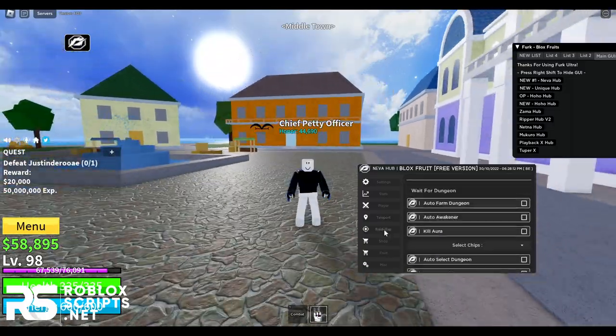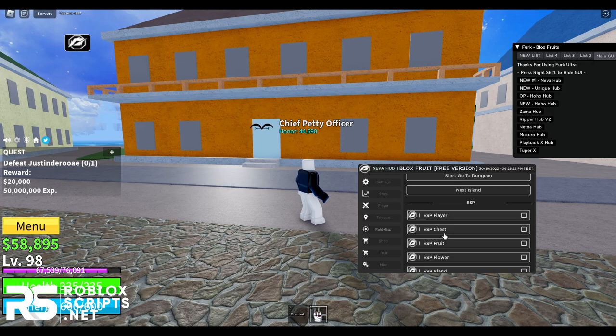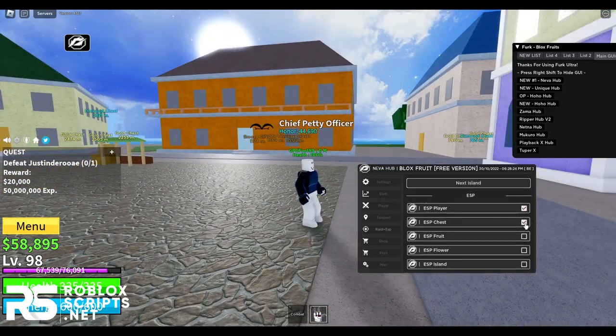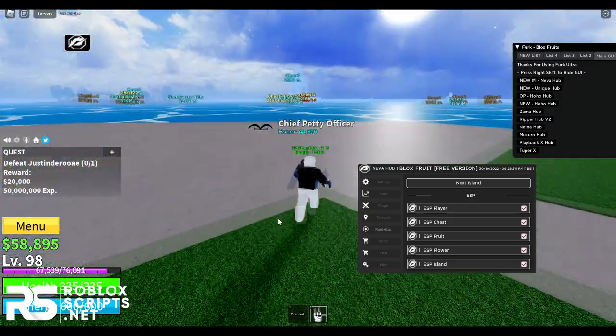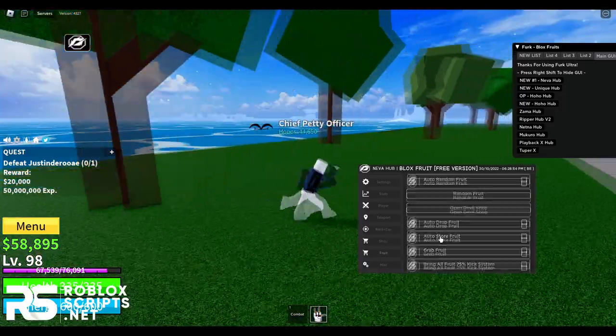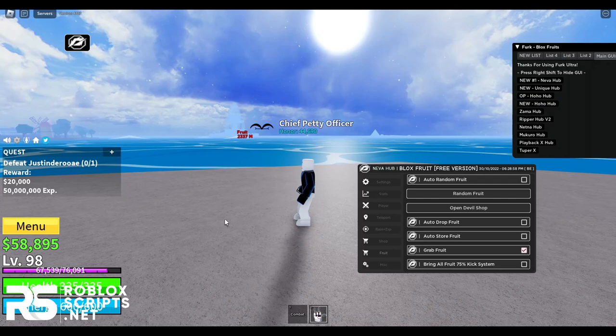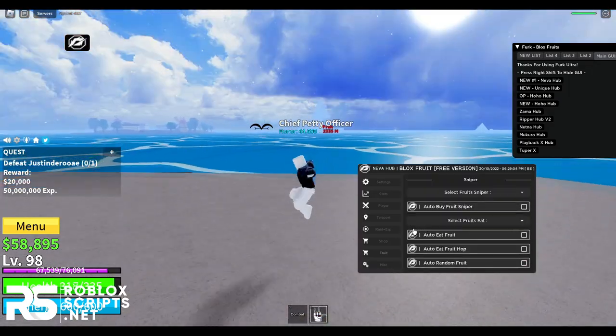Next you have raid plus ESP. You can pretty much auto farm dungeons and there's a lot of stuff for dungeons as well. You can also have ESP for players, chests, fruits, flowers, and islands. I can see a fruit on that island over there — it's really far away but I'm going to try to go grab it. On the fruit tab you can enable grab fruit, which will auto grab the fruit for you, but there is a range so you have to get close to the fruit.